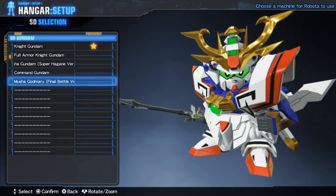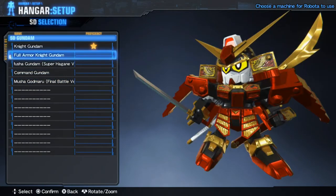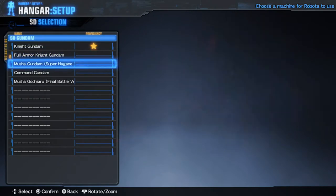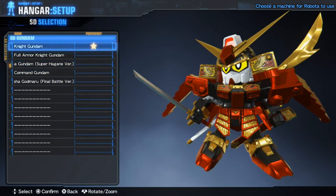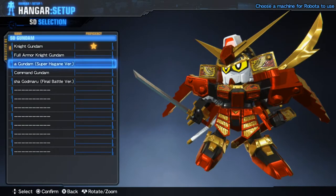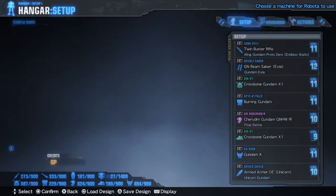I'm really hyped for all of these now. What should I have on? I can't have the Knight and the Full Armor Knight Gundam at the same time because that would be breaking things. What if we have the Musha Gundam as well? I see — you can equip one of them, or you can have like two at a time if you select them, so let's keep the Knight Gundam for now.